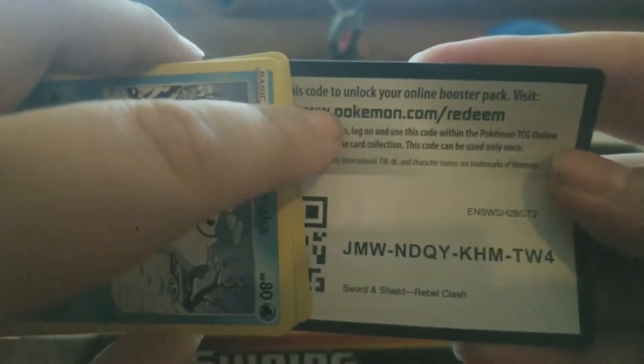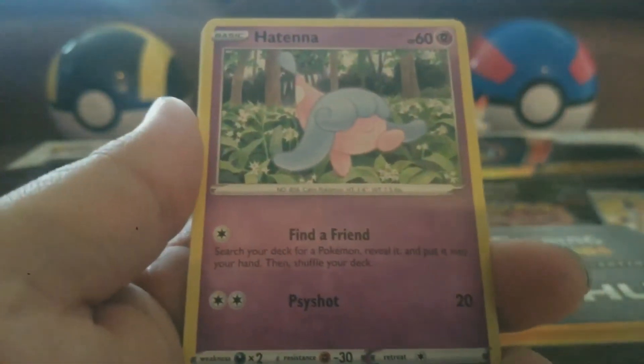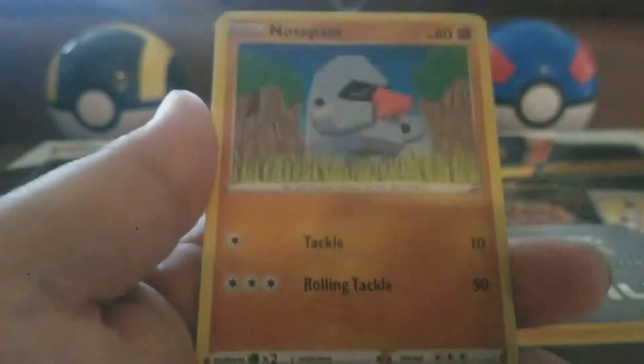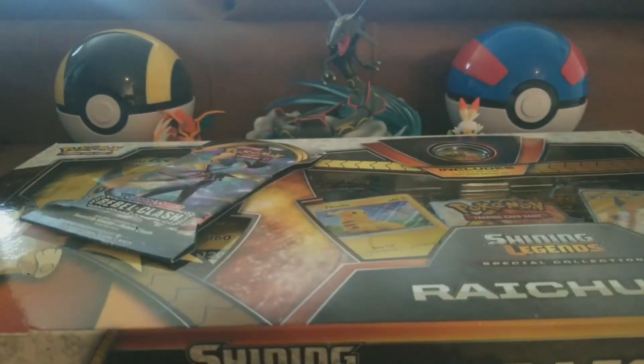Let's go ahead and get the fourth pack opened. Here is the code. We have a Dark Energy, a Doublade, Lombre, Hatenna, a Galarian Obstagoon — I can't say that name — Hattrem, Scyther, Nosepass, Wynaut, Burning Scarf Reverse Holo, and Electivire regular rare card. Yeah, mispronouncing Pokémon names is one of my specialties. Last pack of those single packs — no ultra rares, I usually get at least one ultra rare. Let's see what we can get out of this last pack.